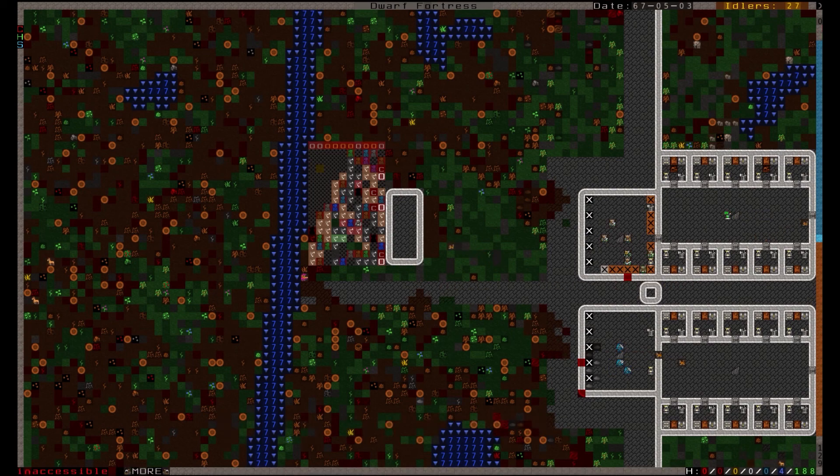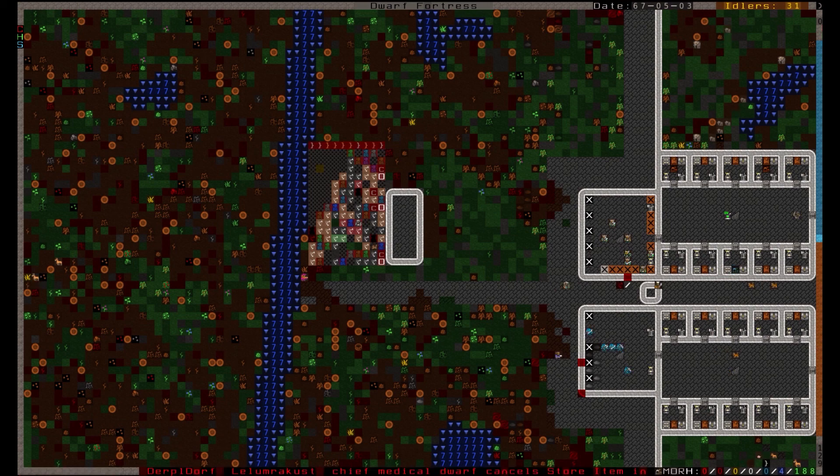Just be careful — this will destroy dwarves, and even if they're standing on top of the bridge as it raises, it'll toss them into the air, which is actually a great idea for a good trap. Good luck, Overseer!